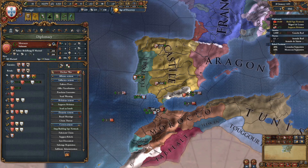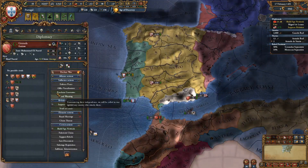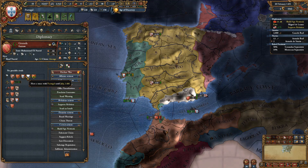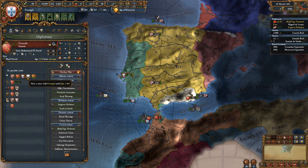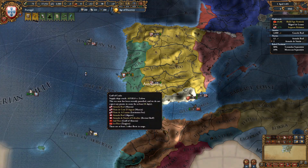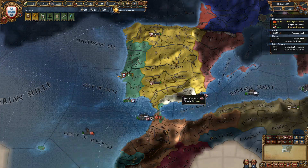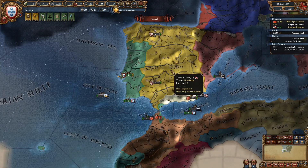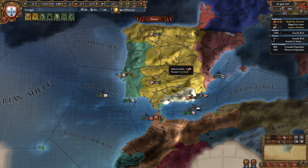Truces are longer if you have a more extreme peace offer. We took a peace with Granada near 100 war score, so we have a much longer truce there — until 1466. So we should actually start getting ready for round two with Morocco. The only thing is that Castile needs to be on my side for that to be a good war.